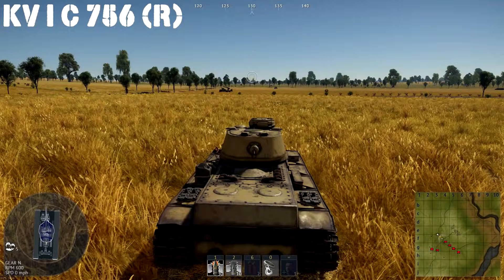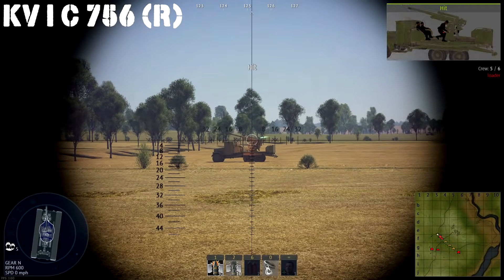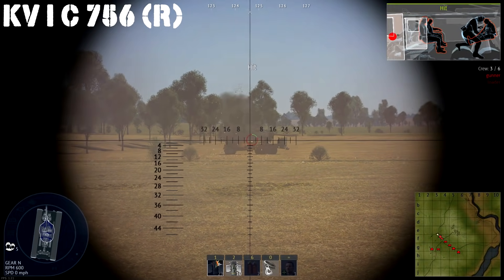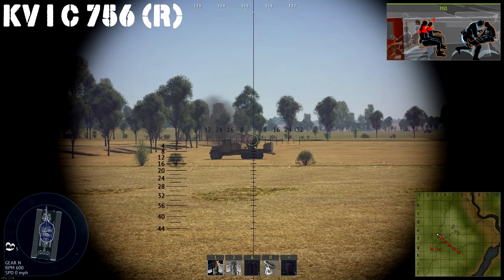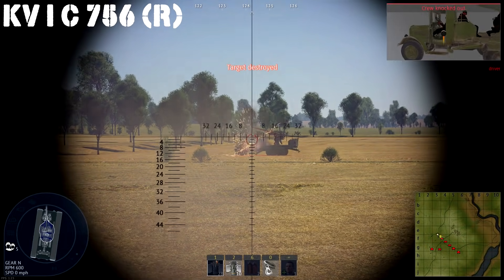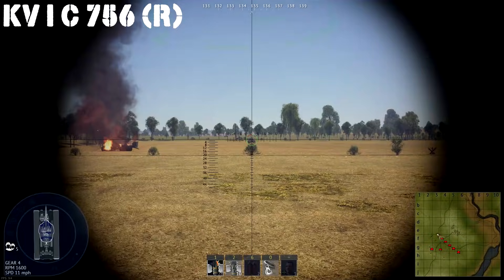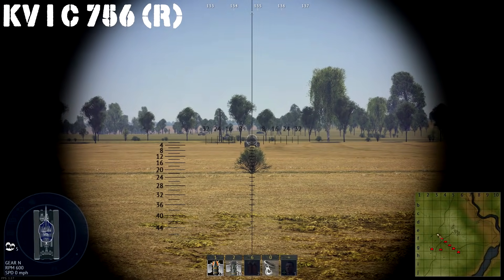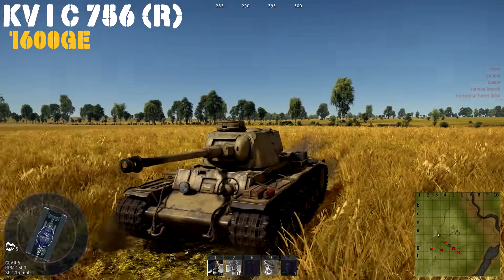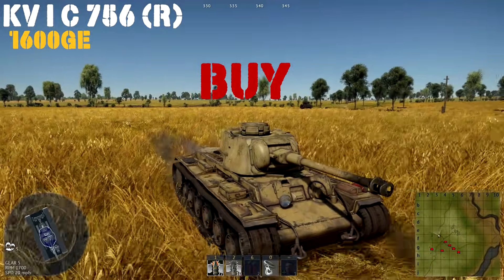If you've ever found the KV-1's firepower a bit lackluster, we have a deal for you — the KV-1C 756 with the German 75mm cannon. It combines the best of Russian armor in the early tiers with the German firepower from their early and mid tiers. If you've ever wanted to combine both and get a very strong vehicle that can do most anything except be super fast, this is the one for you. A couple things to watch: you don't turn that well, you don't have that good of a reverse, and gun depression is not that great. For 1,600 Golden Eagles, absolutely buy — it's worth every penny. It's a good all-around tank.